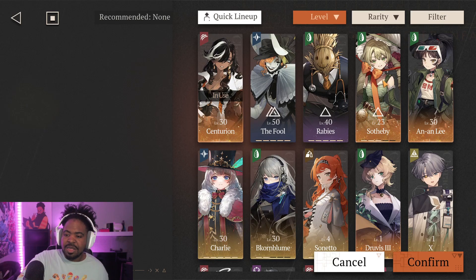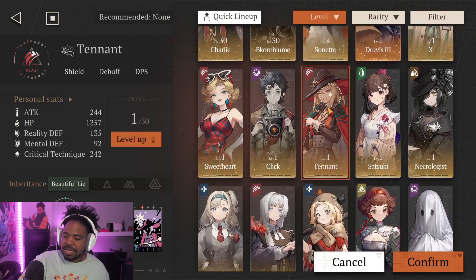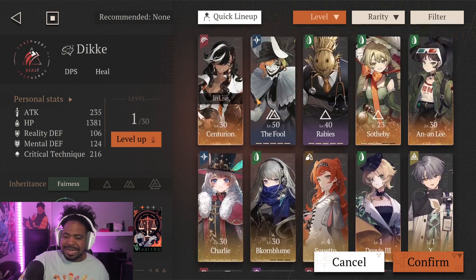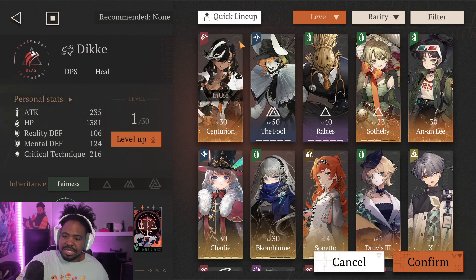For healers, if you have Sotheby you can use her — once Centurion hits Insight 3 she can heal herself anyway. Better survival options include Tenant, who reduces reality defense on enemies; La Source as a healer; Balloon Party, also a great option; and DK, who is great for sustaining Centurion until you reach Insight 3. A lot of you should be close to I3 within the first week of the game.